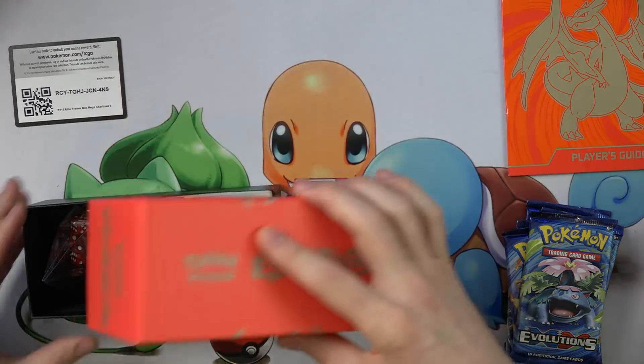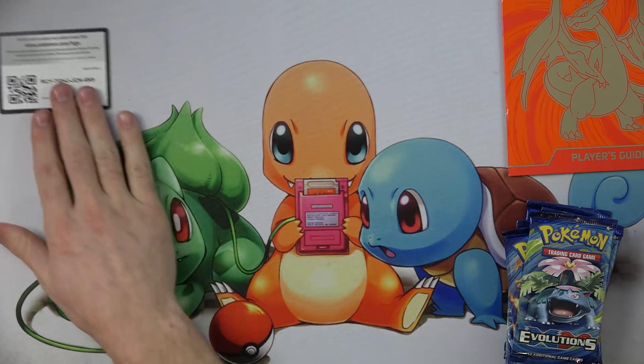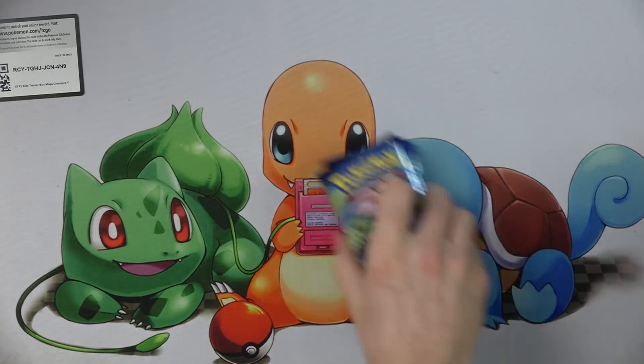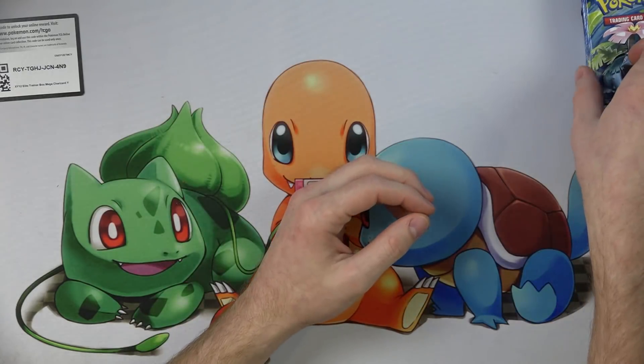Have some codes. Let's just have an Elite Trainer. The Elite Trainer codes aren't too exciting — they only come with a pack of sleeves online. Not too much. Alright, 8 Evolutions. Here we go.